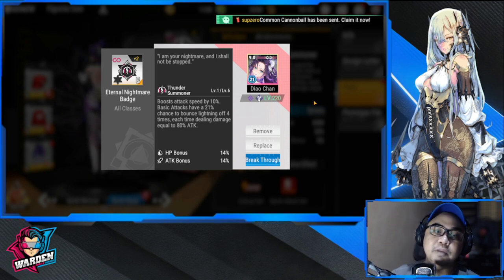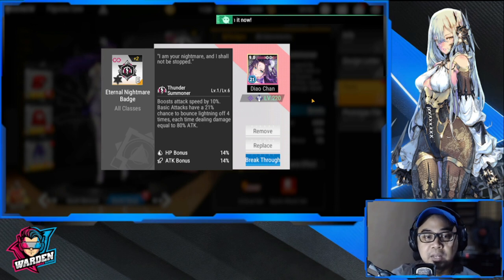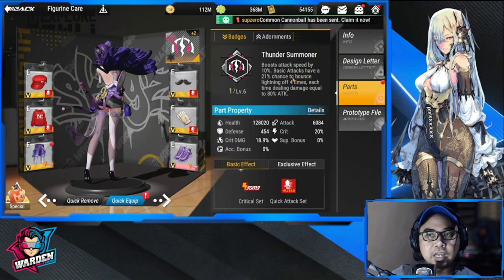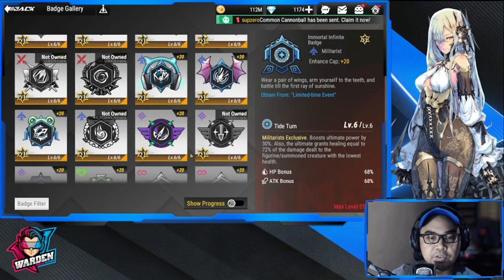You will really need the Eternal Nightmare Badge. This gives her attack speed by 10, and basic attacks have a 21% chance to bounce lightning off four times, each dealing damage equal to 80% of attack. If you don't have this badge, let's take a look at the other options.